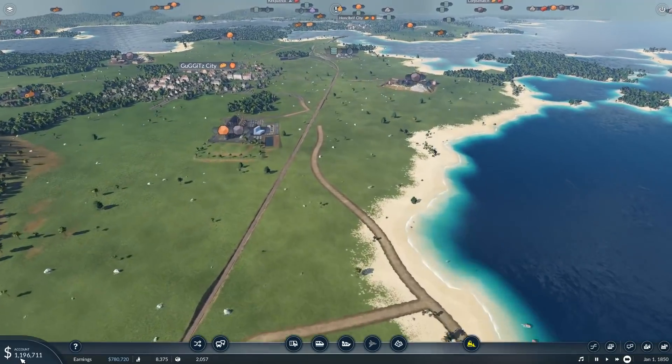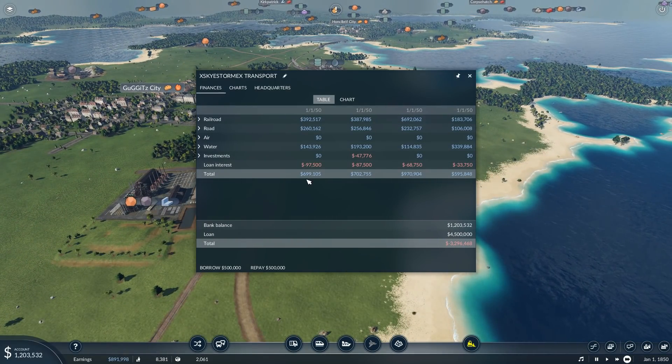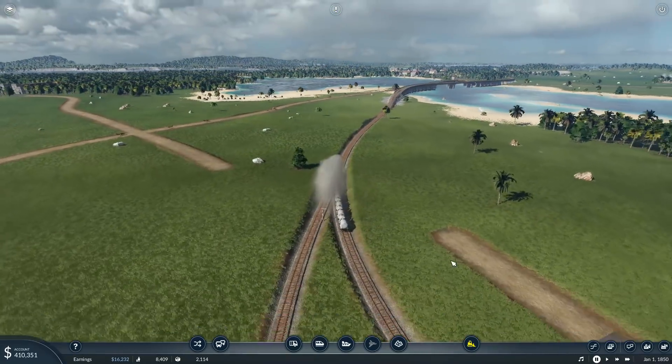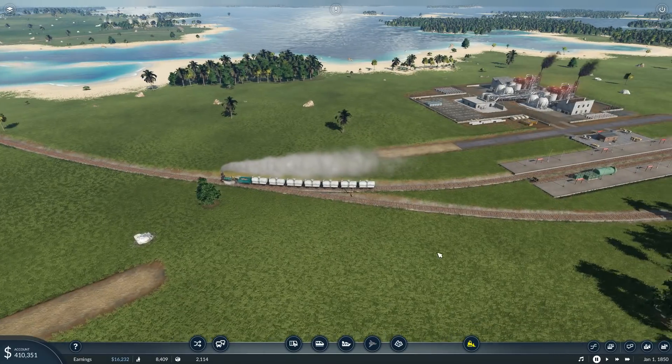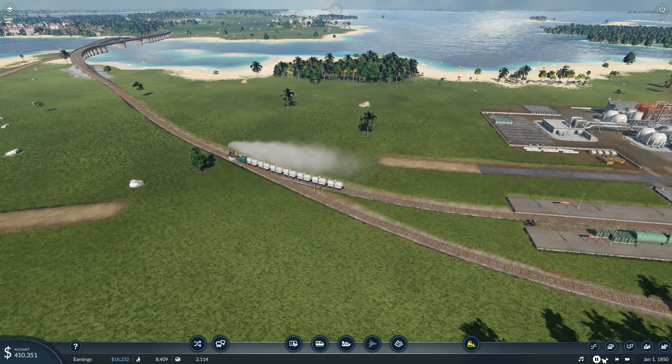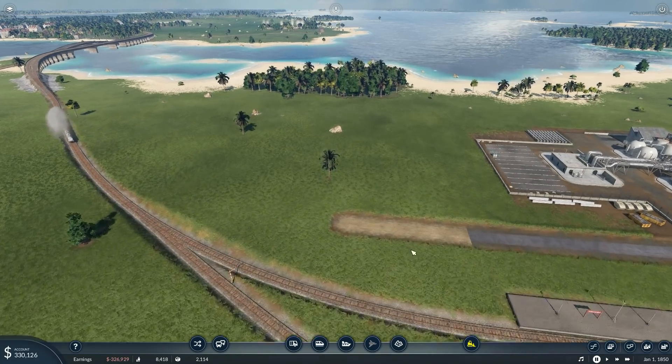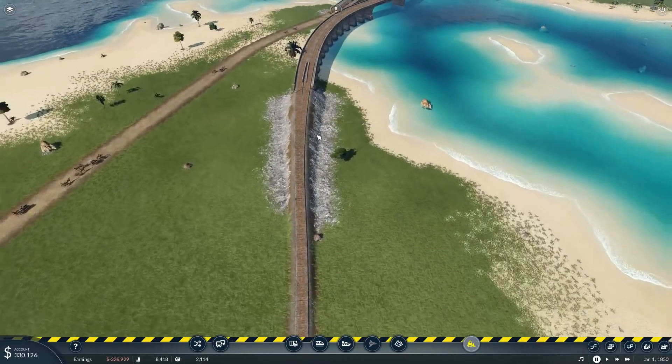We've been making really good money — between 700,000 and a million a year — so I've been able to pay off about six and a half million of the loan already. We've got lots of money to spend. I think we should start double tracking this line because we're going to put more trains on it.